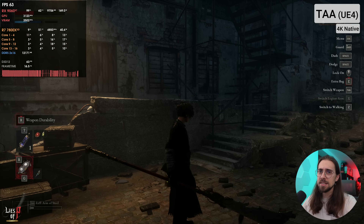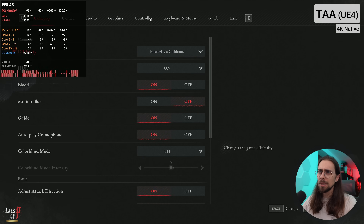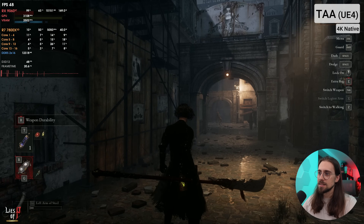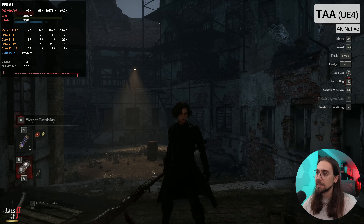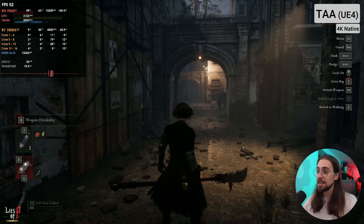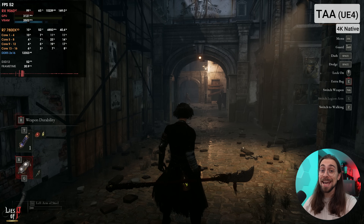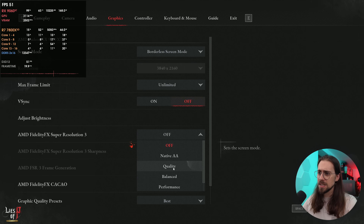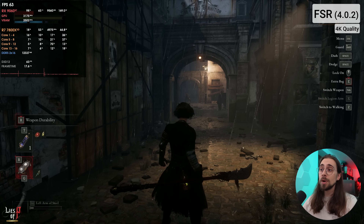Let's look at Lies of P. It runs at around 50-60 FPS depending on the scenario on the 9060 XT at native 4K with maximum settings. The quality looks fine but not astonishing — using TAA, the temporal stability is not that great and we still have some ghosting, especially noticeable in the rain. As soon as we go into the game and enable FSR 4 quality mode we immediately jump to around 60-something FPS.